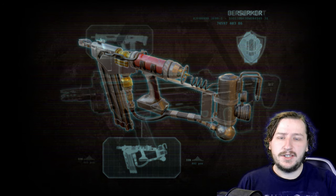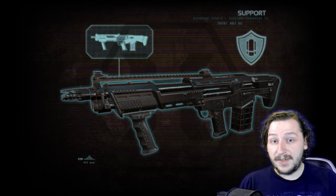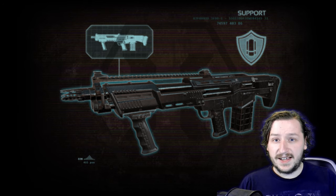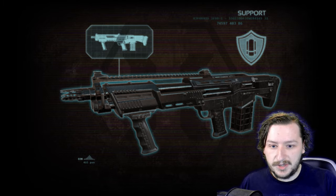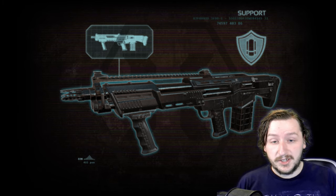Coming in at number 8, we have the HZ-12 Multi-Action Shotgun. This has always been a bizarre shotgun to me, but never a bad one. It weighs 5, holds 16 rounds, and reloads its entire magazine at once. It fires out 10 pellets each doing 20 damage, for 200 damage base. It has a high rate of fire, though firing both barrels fast leads to a lot of muzzle climb. There's also a delay between every two shots where you pump the shotgun. It benefits a lot from larger magazines, going up to 24 shots before reloading.